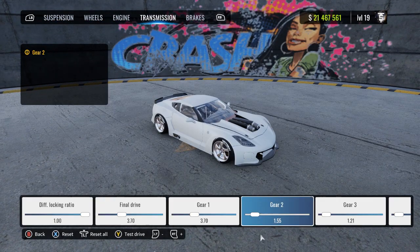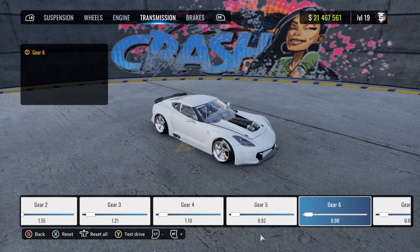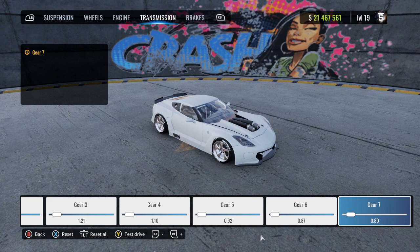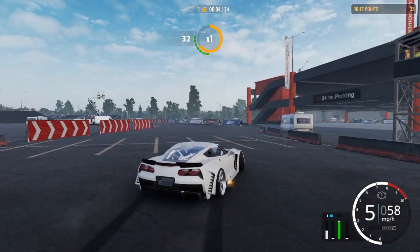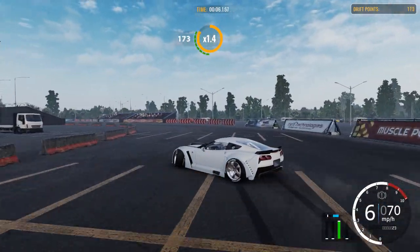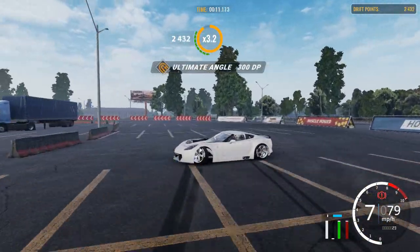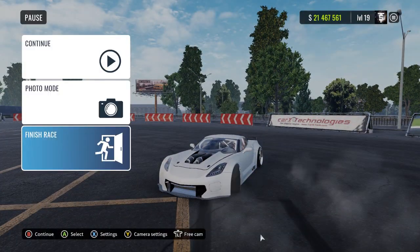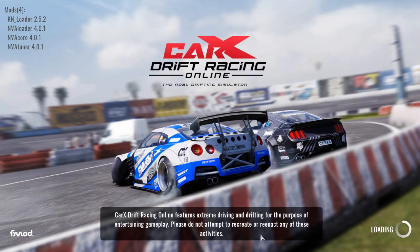So it seems like after 5th gear it starts to lose a bit of power. So I'm just going to go ahead and do a quick adjustment. Let's raise this up a little bit and put that right about there. Let's go ahead and try this. Alright, so that's much better now — the car is fixed, which is good. So now what we're going to do is go ahead and take it to an actual track.